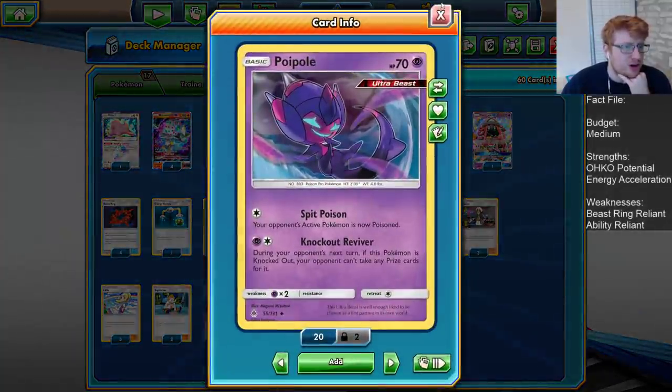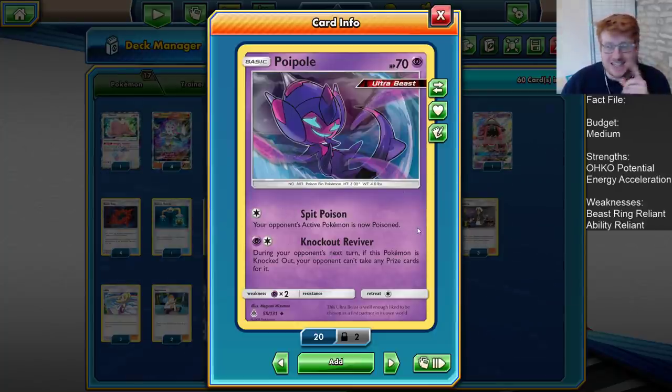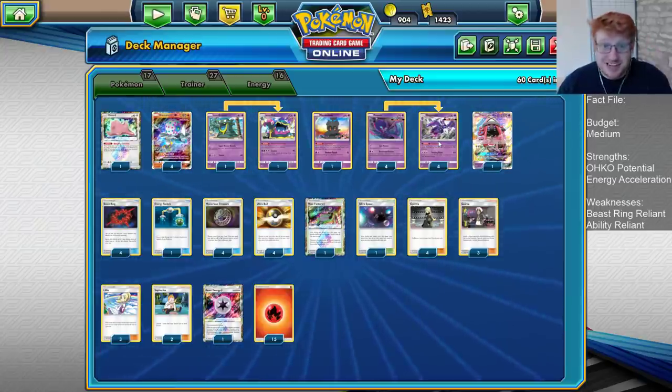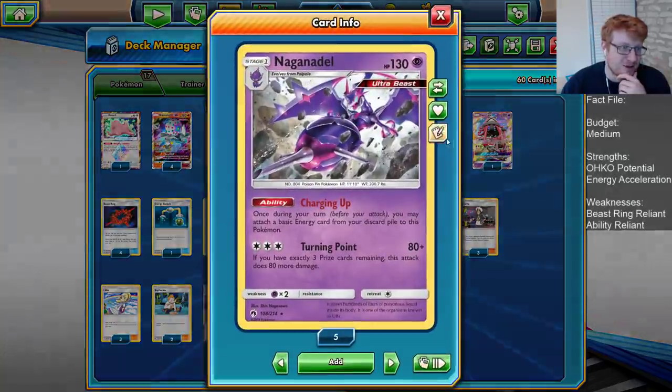We have a 4-4 of the Naganadel line. I still prefer to play the Poison Poipole, especially when there's so much Zoroark in the meta and Zapdos — poison doing 10 can save you an energy later down the line. Definitely play Poison Poipole. It's good against 110 hitpoint things, which there are lots of, and 210 hitpoint things, which there are lots of. Play this one over the one that looks at your prize cards for sure.